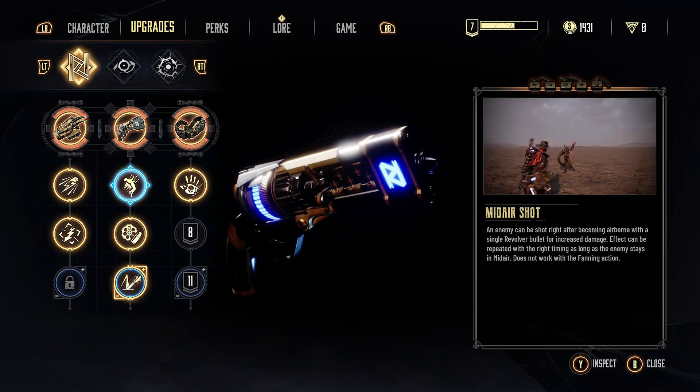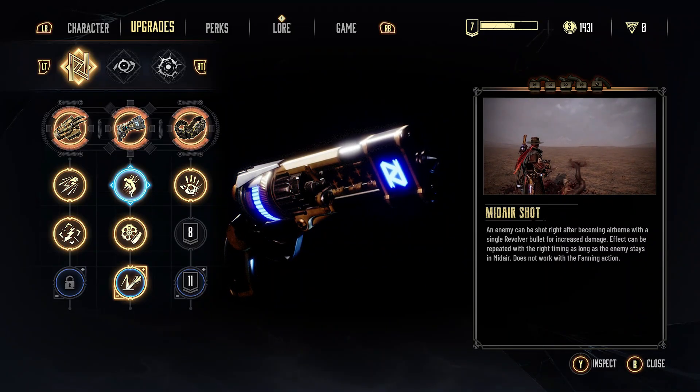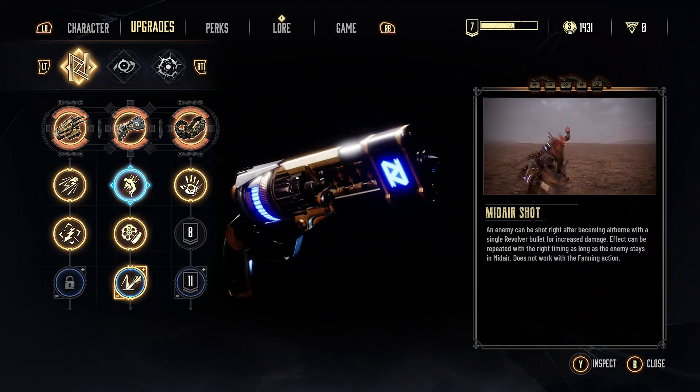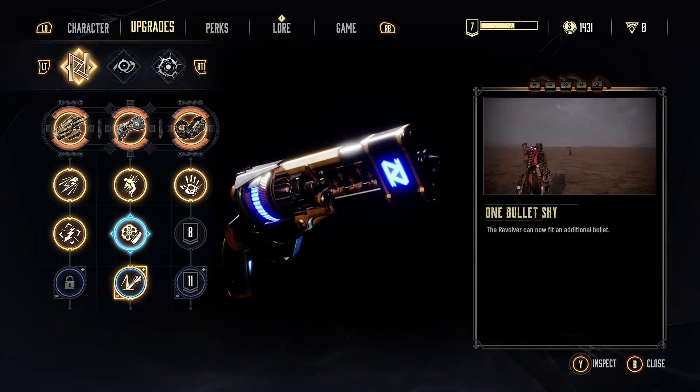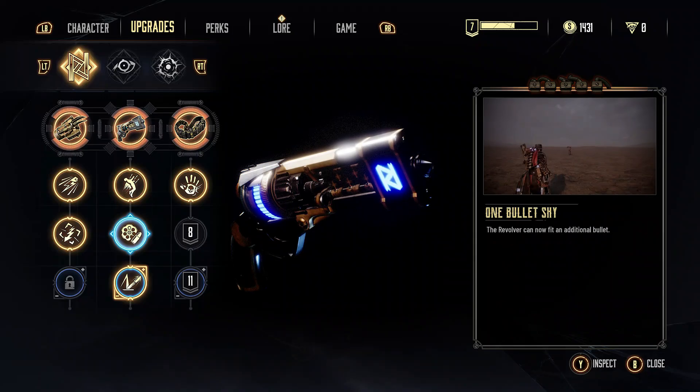This does not work with the fan action. Basically, if you're tapping it, you're going to be able to juggle them in the air and get kills from it very often. Just down here is One Bullet Shy — we now get an additional bullet, giving us 7 in our 6-shooter.